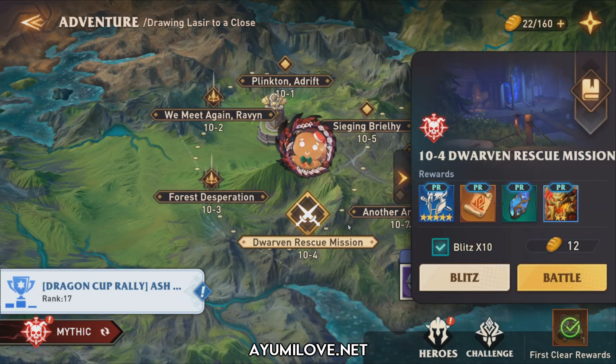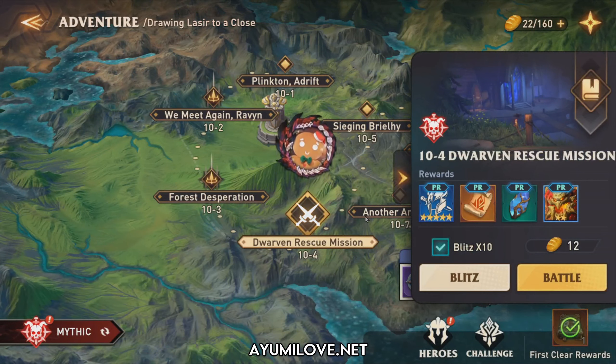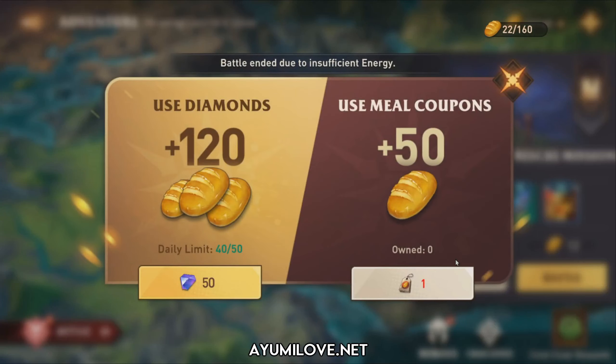Let's head over to the Adventure. I've already completed these stages for quite a long time since the global launch. They have changed this adventure mode — previously there was a checkbox to skip formation and enter battle directly, but now it allows us to speed up the run. This is the Blitz x10, which means running the adventure mode 10 times. But if you do not have sufficient energy, it will require you to fill up the energy first.